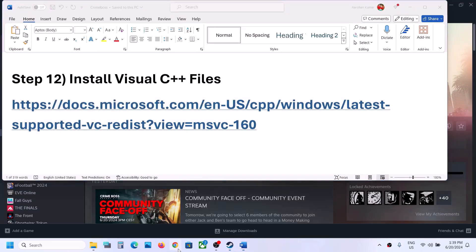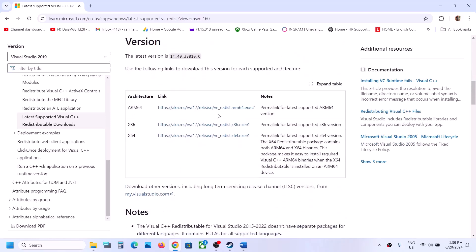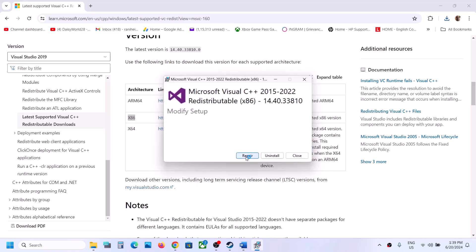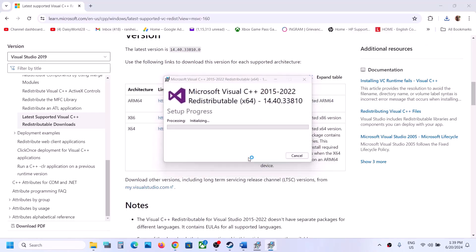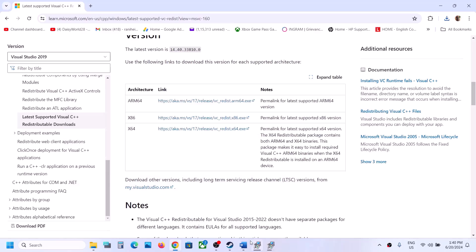The next step is to install Visual C++ redistributables. Copy the link from the video description, open it in a browser — it takes you to the Microsoft website showing Visual Studio 2015-2022 redistributables. Download x86, run the EXE, and click Repair or Install. Then download x64, run the EXE, and click Repair or Install. Once both are installed, restart your computer and launch the game.